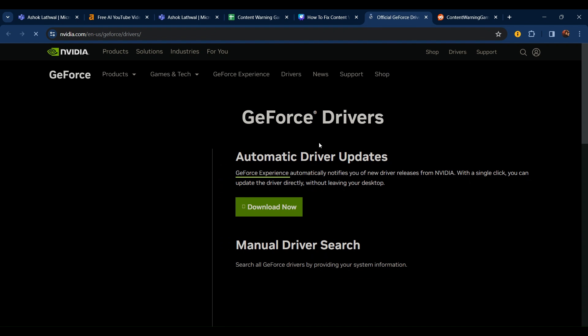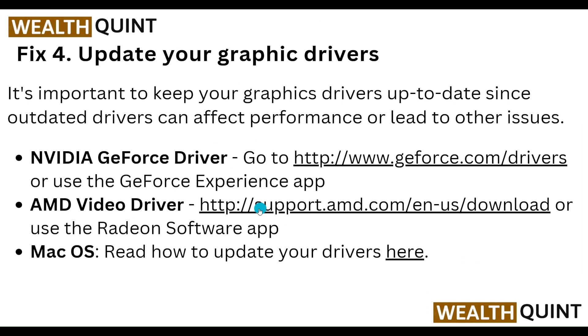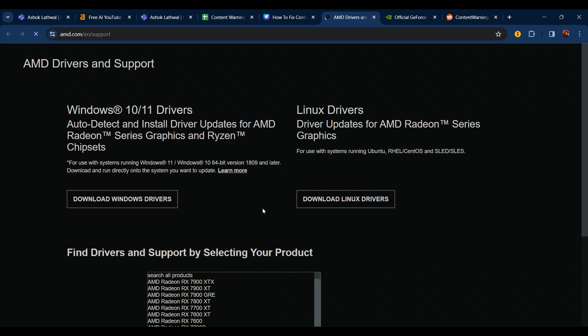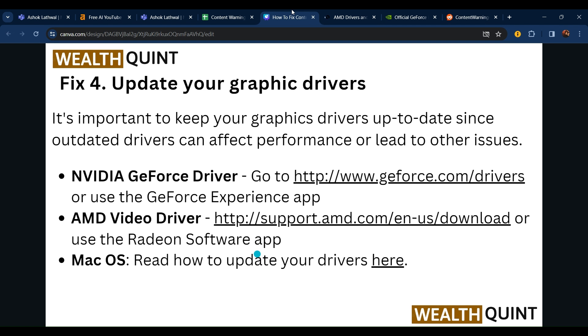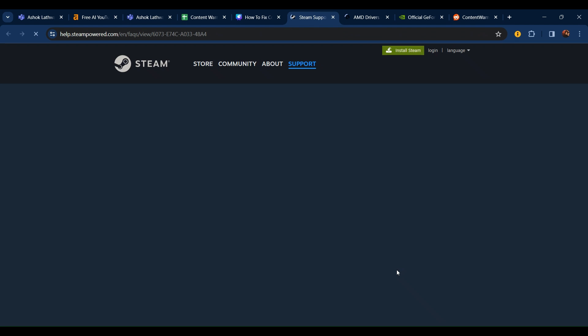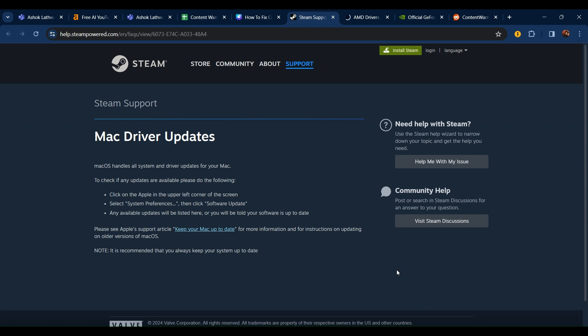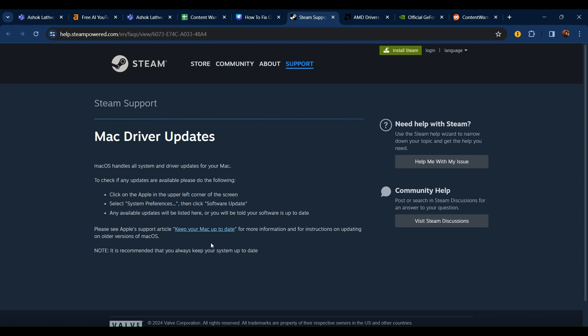For AMD video drivers, click here — you can see amd.com and their support website. You can download for Windows or whatever system you have. For macOS, click here to see how to update your macOS driver. Follow the instructions provided to complete the macOS driver update.